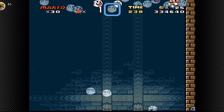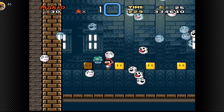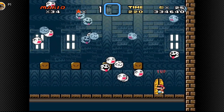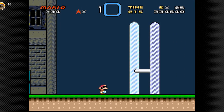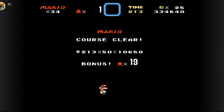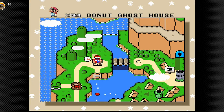Now we should be taken to some secret exit of some kind. Where are we? What is in these? A life. Oh no, we lost our cape. Oh, there's a whole bunch of lives — four lives. For some reason they look like ghost mushrooms. Here we go, onto the tape. We have found the secret exit.